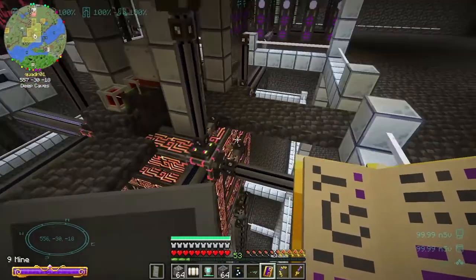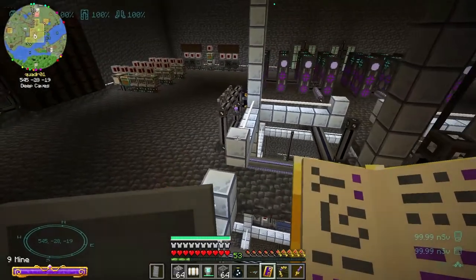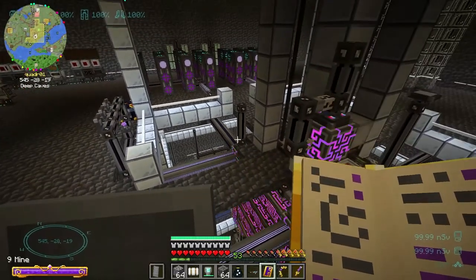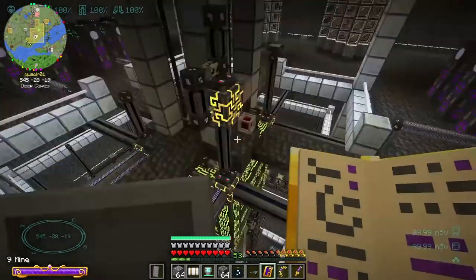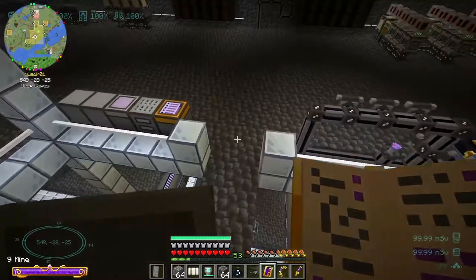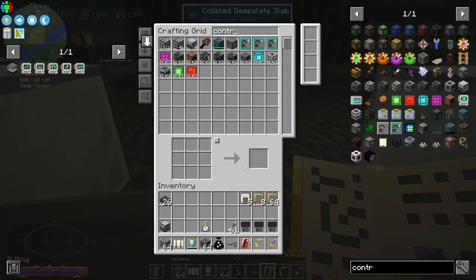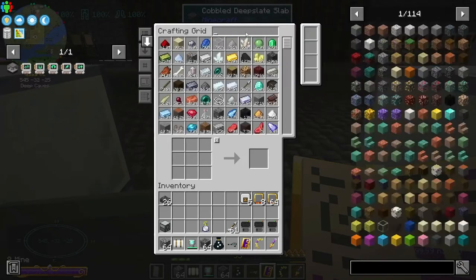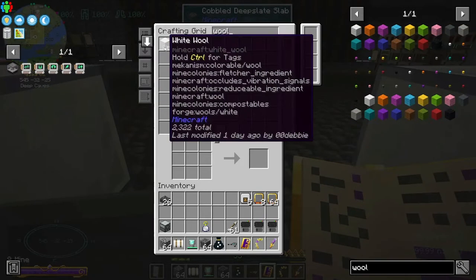What I do need to do, if I want to expand my network all the way up to the tippy top, is I'm gonna need more wool. Check this out — this is Ctrl+G, this is my Refined Storage system, and this is all the wool that I have left.